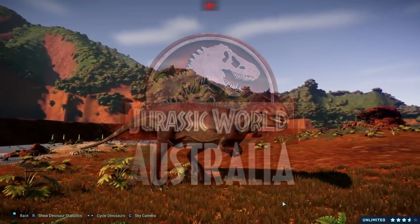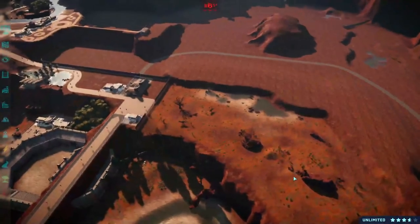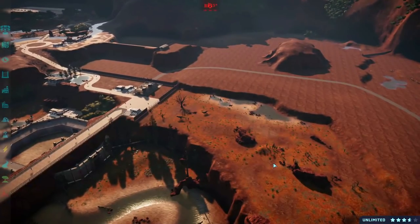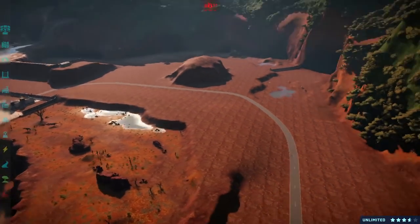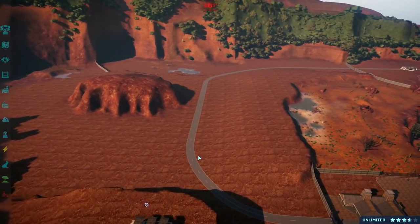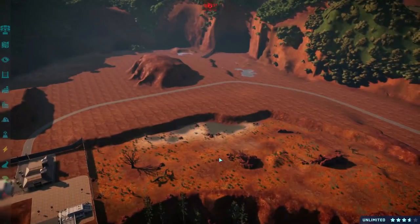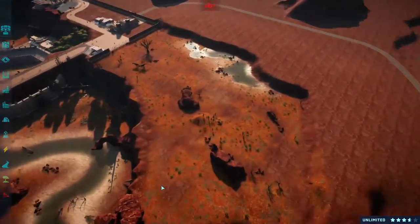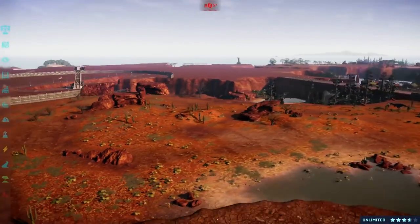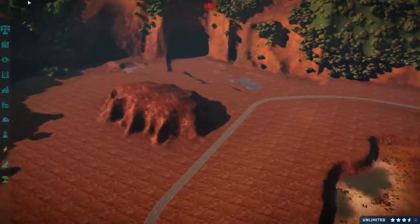Hello everyone and welcome back to Jurassic World Australia in Jurassic World Evolution. I have a huge laundry list of dinosaurs to get to for this exhibit — this huge, huge outback exhibit. I think it's going to be like a three or even four parter at this point, because this is all I managed to do in the last episode, but it looks pretty nice I think.